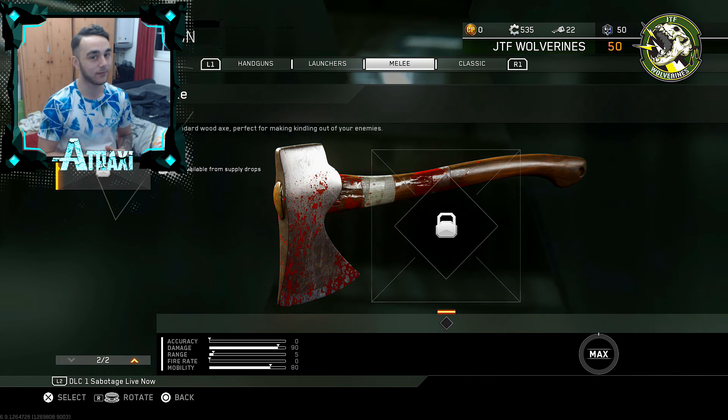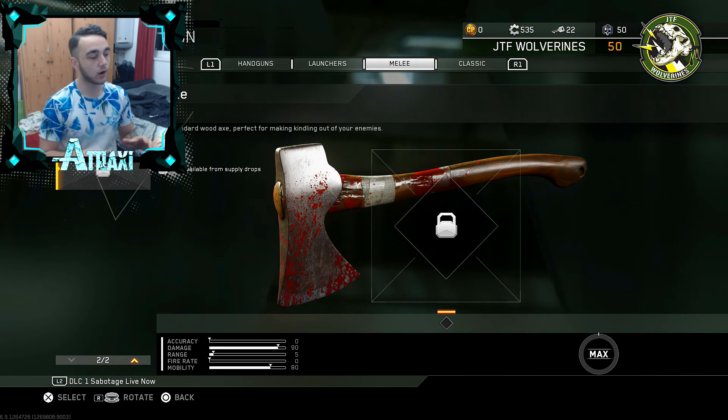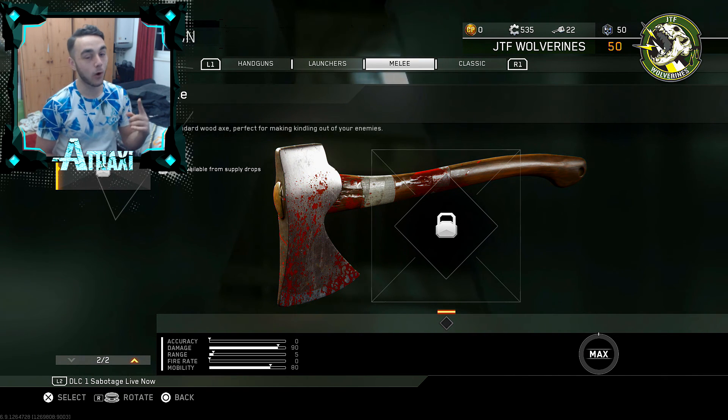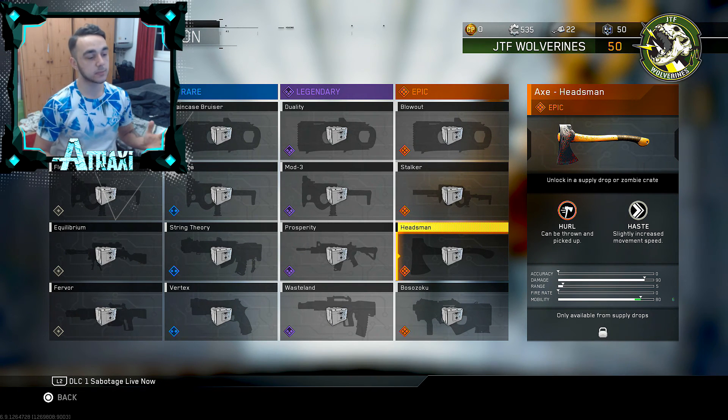Moving on to the last new weapon: the Axe, which has appeared in the past three or four Call of Duty games — it's a standard wood axe, perfect for making kindling out of your enemies. As far as I'm aware you can't get this from zombie crates, and you can't unlock it through challenges like the assault rifle and pistol. We only have one variant to look at: the Axe Headsman. The first perk is Hoe — you can throw the axe and it can then be picked back up. Imagine chasing someone and just throwing an axe at them — absolutely insane. I'd love to do a free-for-all video just using the Axe Headsman.